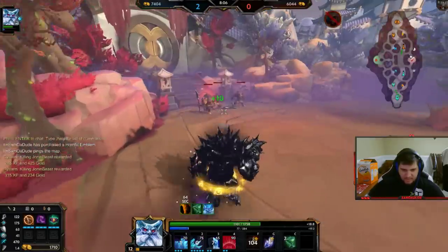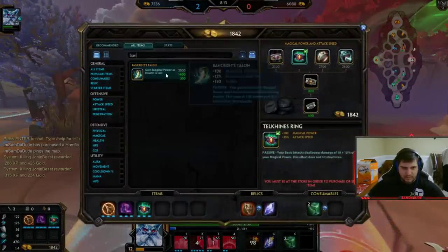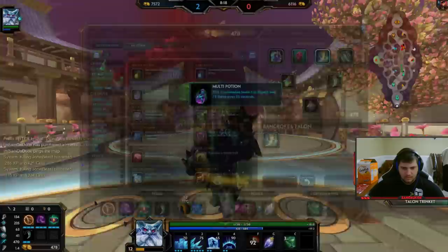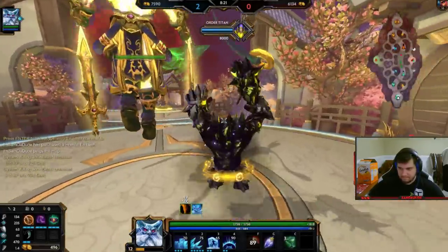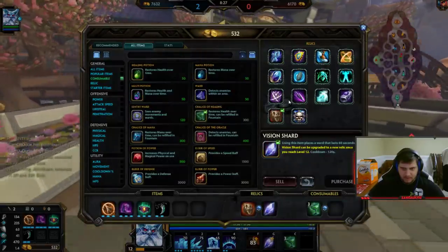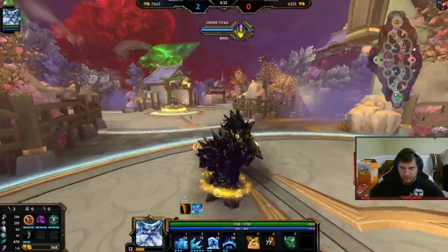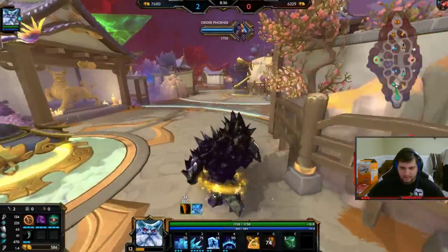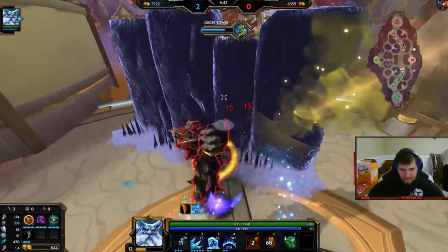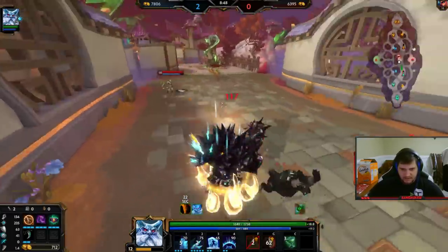Why am I maxing my one instead of my three? Good question. Get Bancrofts. I can get my second relic too — I think I'll get blink. I will say, that's something I wish they changed quite a bit with this second relic: when you get to level 12, it needs to tell you that you can change it. Like it needs to glow or something — it needs to be easier to recognize that you can buy your second relic. That's one thing I will say — it's a little bit annoying.